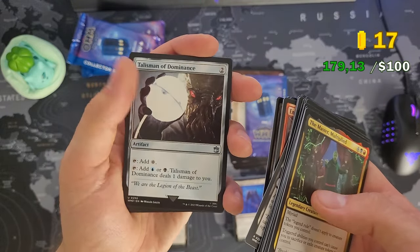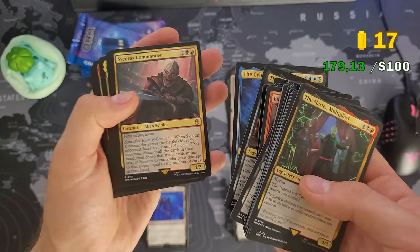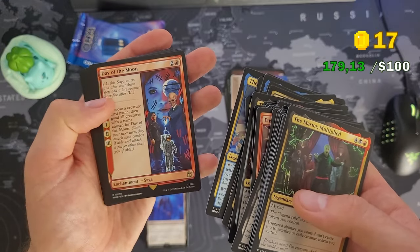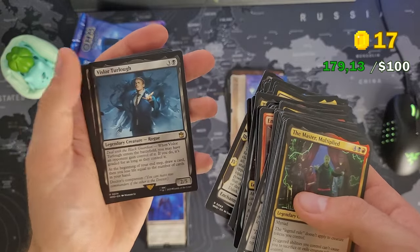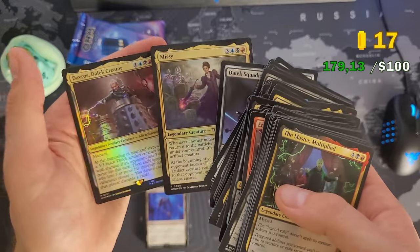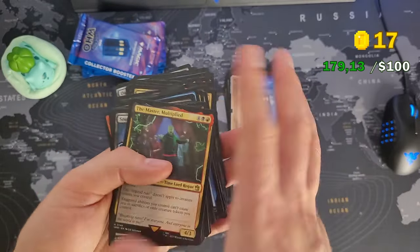And a bunch of cards that are also sellable but below a dollar — some of them 60 cents, most of them 39 cents. The artwork is okay. That's what you get for putting a live action show into Magic: The Gathering. Both commanders again are 80 cents.